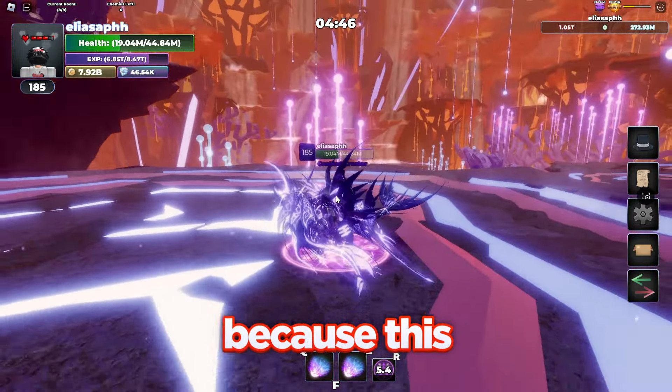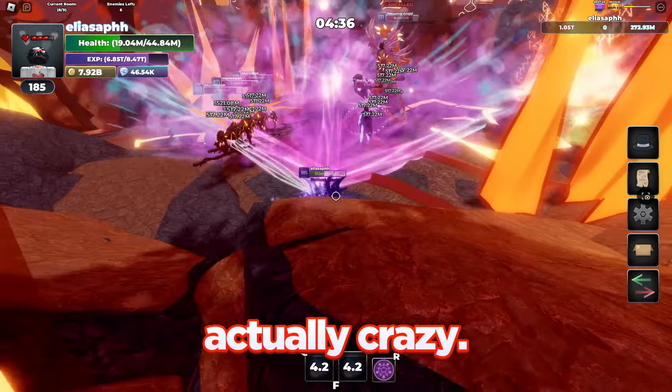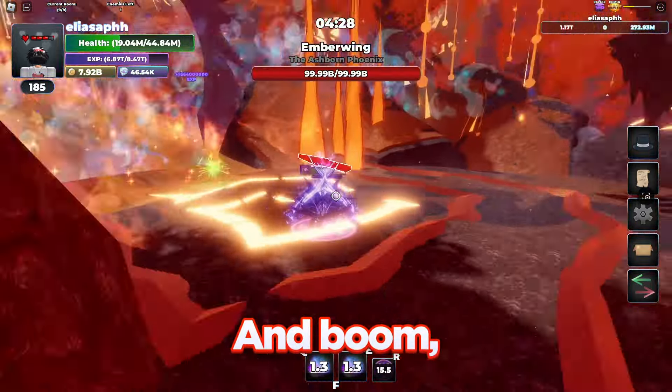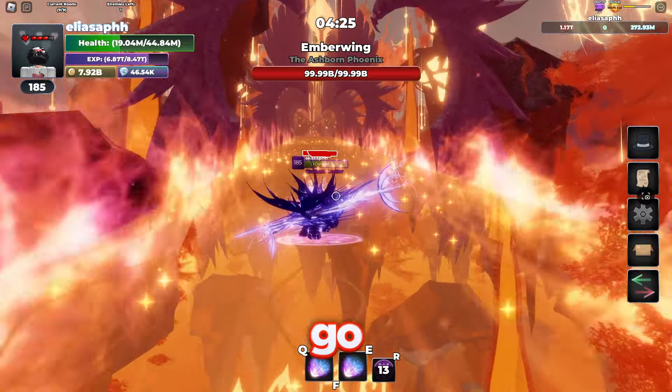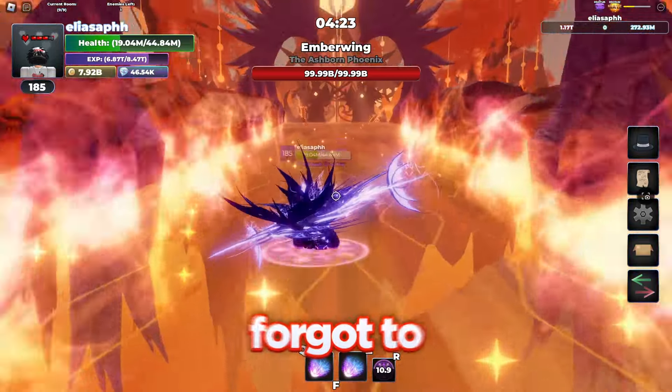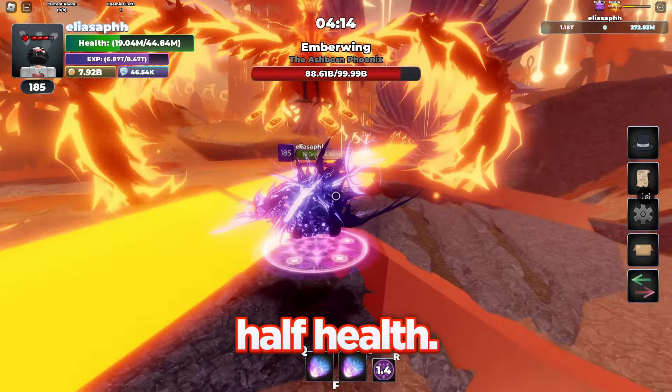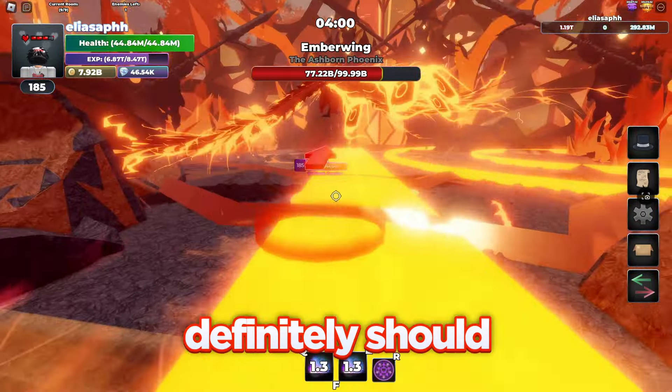Make sure you are meleeing the bosses because this ability is actually crazy. This should be the last group right before the final boss. We're on the ember wings. I think I just forgot to heal and there's not even one up here — that's a little bit unfortunate. I'm probably gonna have to fight this boss with half health now. And I already died — I definitely should have healed.